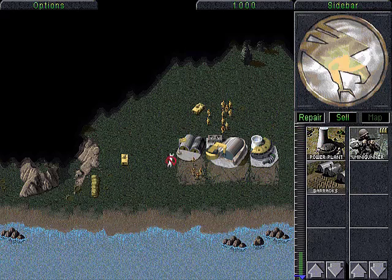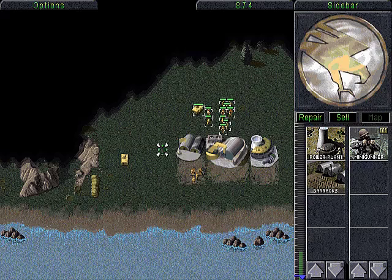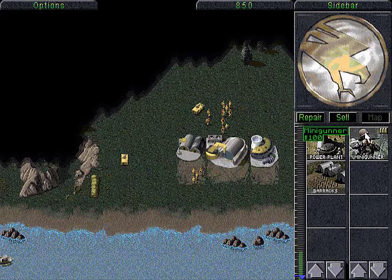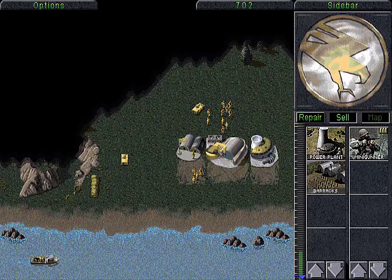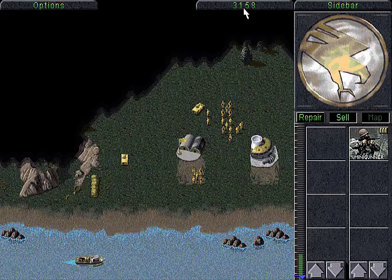You can also repair buildings here. That building took some damage earlier — if I click on it you can see the health bar going up. You can also see your units' health bars and groups of units' health bars. You can also sell buildings, and when you sell them your credits are returned — I think it's about half the cost of the building.